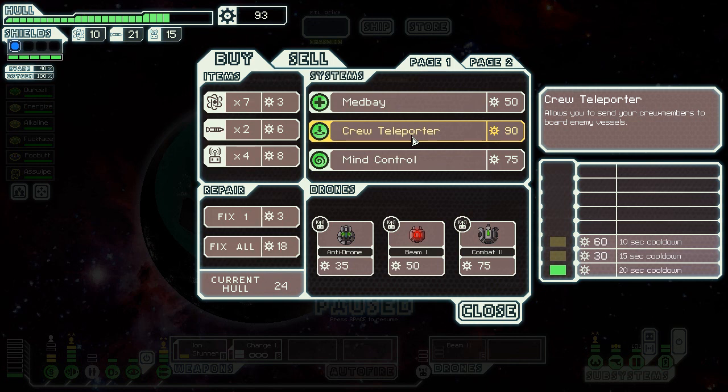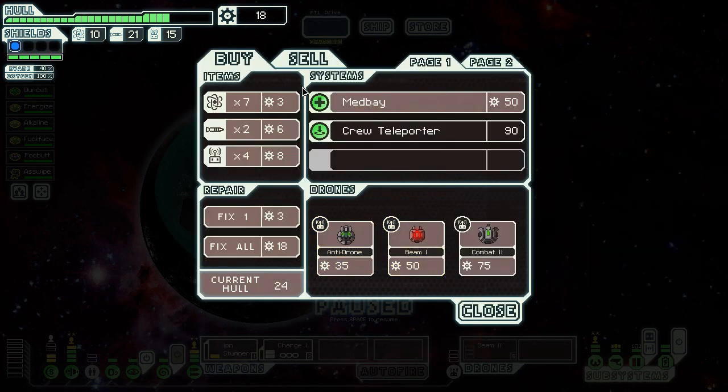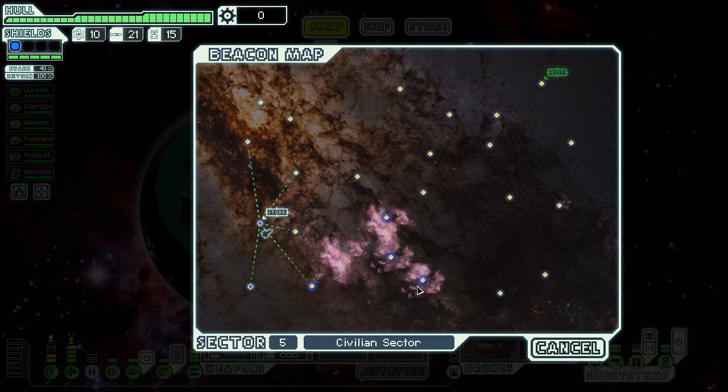Things like the crew teleporter work really well for the final boss because you can beam directly into where the missile guy is and take out individual people — that makes the final boss so much easier. Even though I'm not really going to use it for actually boarding ships, mind control also works. So we'll do mind control — this is your ship's final system slot. We're going to buy scrap and that's it.